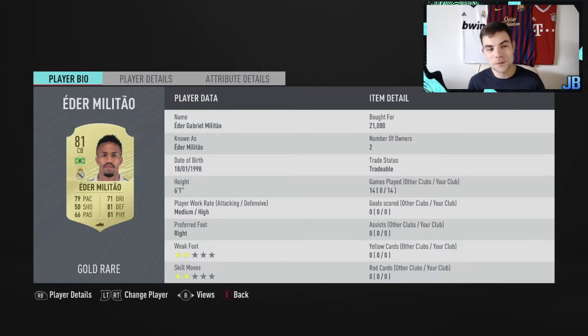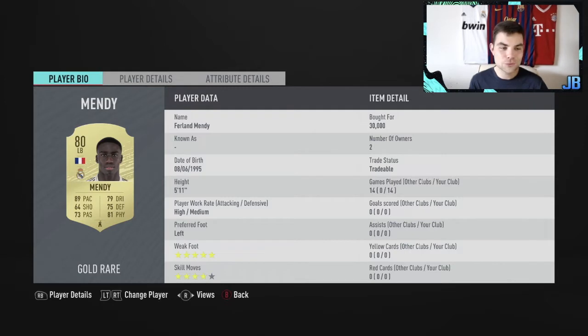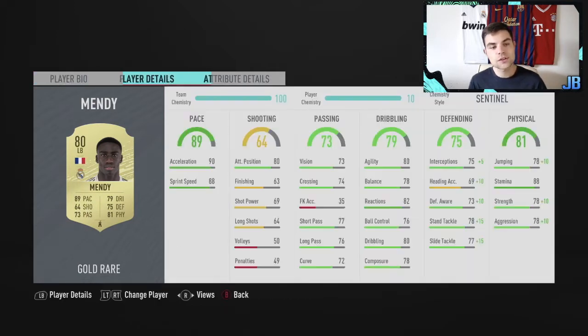Next to him we've gone for Militao - 79 pace, 81 defending, 81 physical, medium/high work rates. This guy's an absolute rock in defense at 21,000 coins. Speaking of expensive, we've gone for Ferland Mendy - so meta, so desirable. Five-star weak foot, four-star skills. 88 stamina, 90 acceleration, 88 sprint speed. I used him in FIFA last season and he is so good. Really well balanced and the five-star weak foot is so unique.